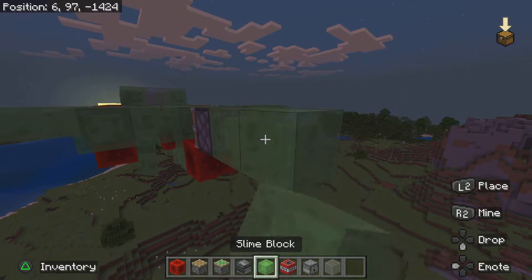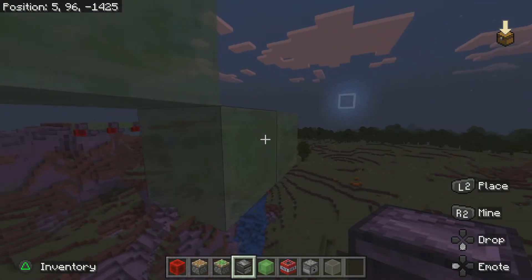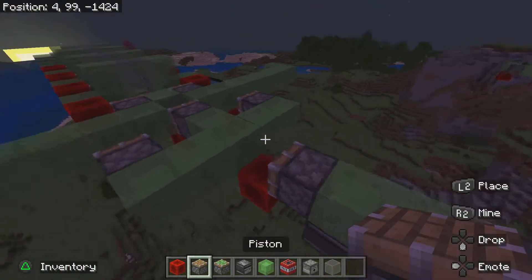For the engine of the plane, you will want to place an observer right here, an observer right here, a regular piston, and a sticky piston. Sticky on the bottom, regular on the top.